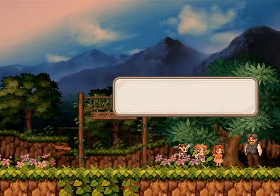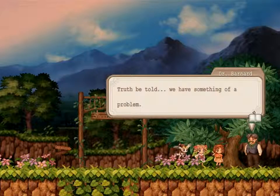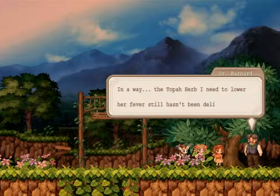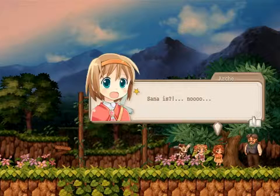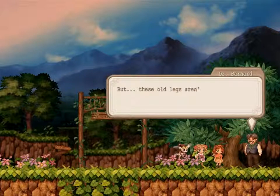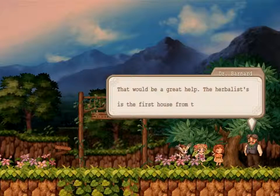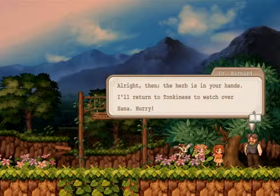You're Sana's friend, if I remember right. What are you doing out here, Dr. Barnard? Truth be told, we have something of a problem. The Topa herb I need to lower her fever still hasn't been delivered. As a result, Sana's fever has gotten quite severe. I came out here to see the herbalist personally and find out what the devil is causing the delay, but these old legs aren't what they used to be — I just can't go any further. No, Dr. Barnard, let me go. I'll go see what's happening. That would be great help. The herbalist is in the first house from the village gate. The herb is in your hands — I'll return to Tonkinus to watch over Sana. Hurry!